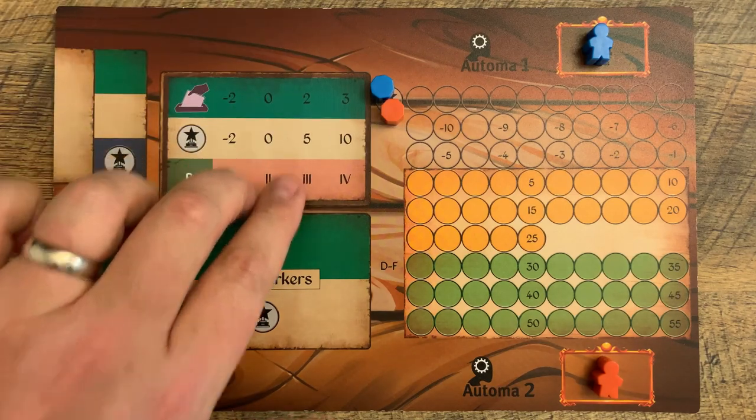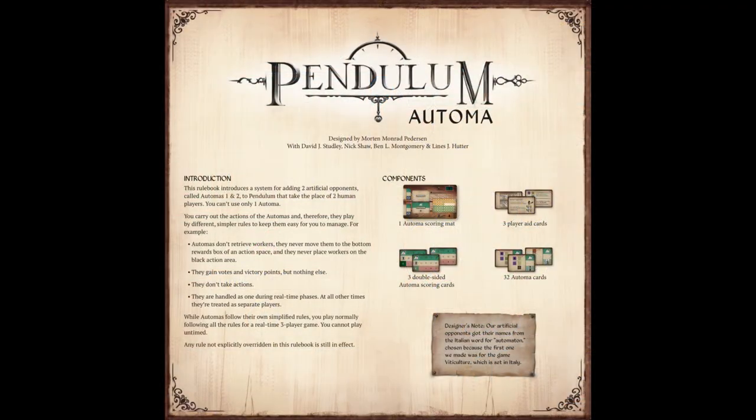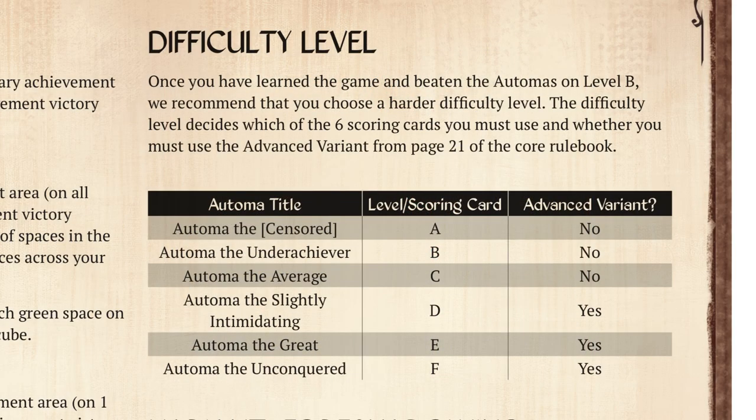This will help you remember which color is Automa 1 and which color is Automa 2. Next, choose a difficulty level and then place the corresponding scoring card on the scoring mat. You can find the difficulty levels on the back page of the Automa guide. A is the easiest and F is the hardest. It's worth noting that for levels D through F it is mandatory that you use the advanced variant from page 21 of the rulebook.